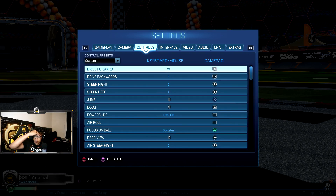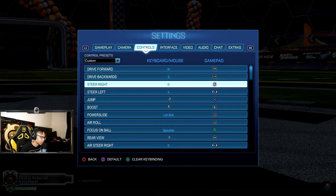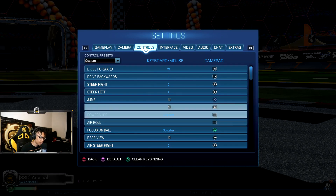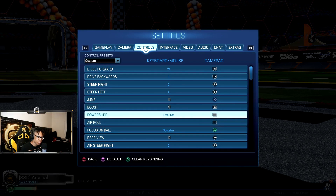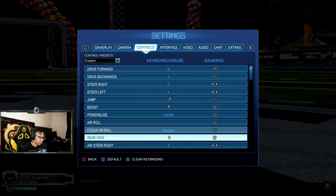Now let's go straight to the bindings. Just normal drive — we ain't Rizzo, we drive with R2/LT. Steer right, steer left — normal. Jump, normal. For boost, I like mine on R1. I hold my controller like a regular controller, like you're playing Call of Duty or something. I don't have to play claw or stretch. I feel like fat-fingering boost on circle with A would cause mistakes, so R1 boost is the move — if you're just starting off, I'd say switch to R1 boost, honestly. Powerslide and air roll are normally the same for me — I have mine on L1 because it's just regular controller, more comfortable.